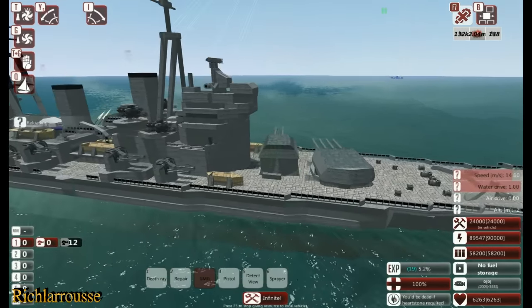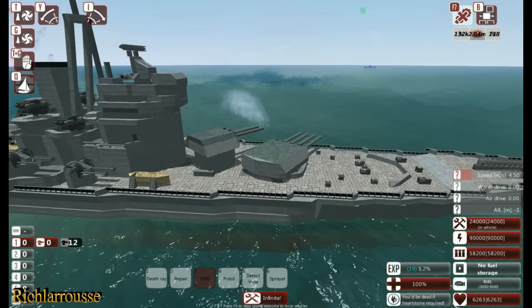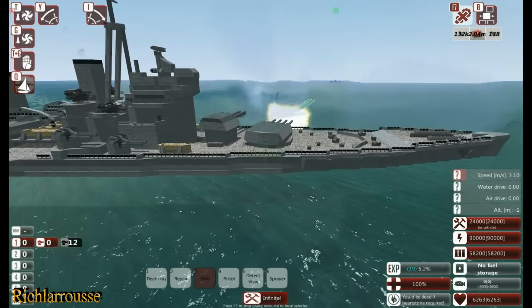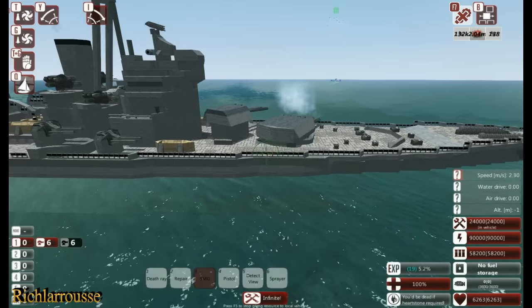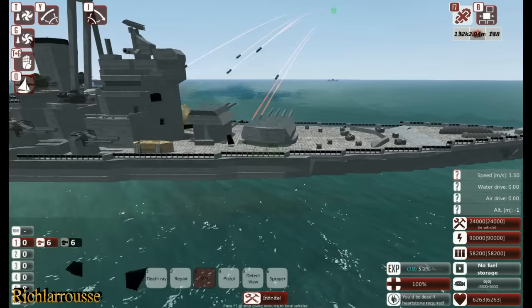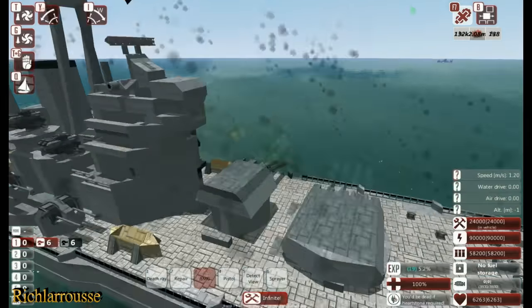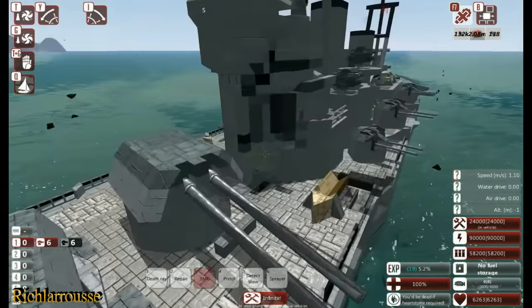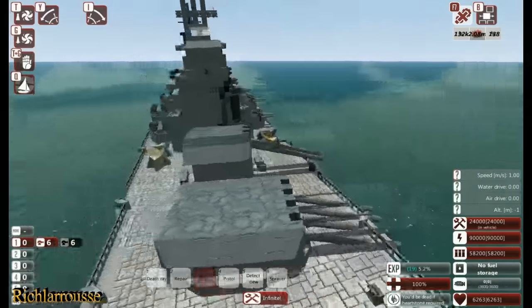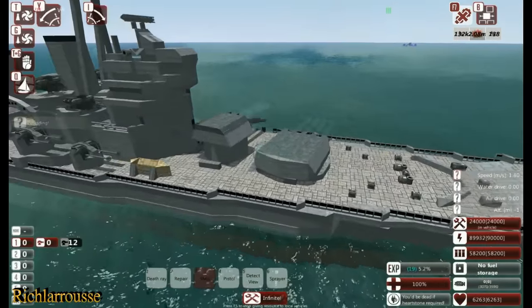Let's try and knock out these big guns and knock that one out too. I'm going to stop where I am — I don't want to get too close because I'm quite vulnerable. As far as this ship goes, she's metal, but I'm made out of light alloys, so I don't really want to get too close.